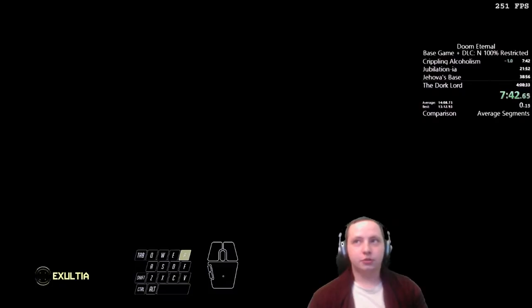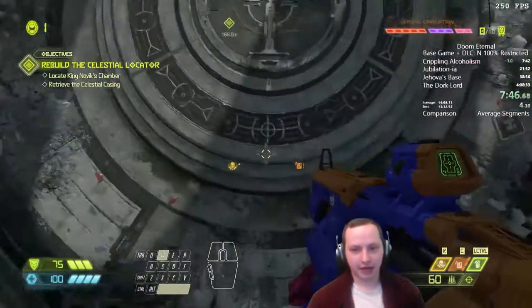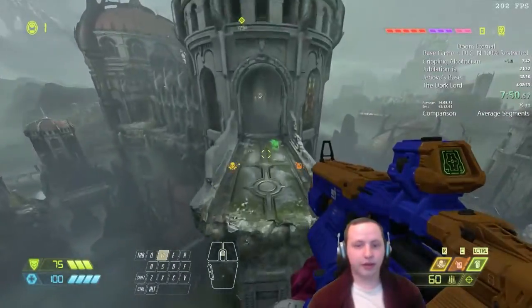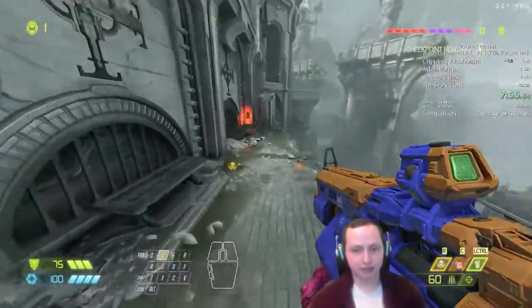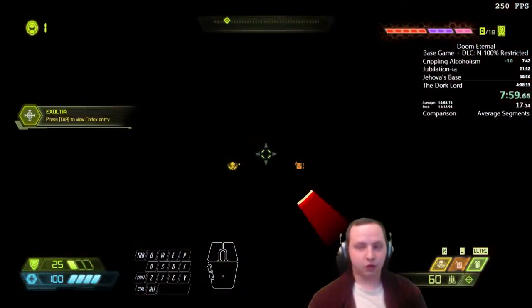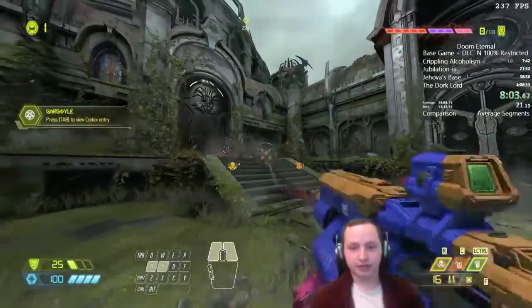Now we're on to Exultia — the real first level of the game. This is where it starts layering mechanics. Doom Eternal works by layering combat mechanics on top of each other so each level gets slowly more complex. After a quick death warp to reposition ourselves in the arena, we kill these enemies.